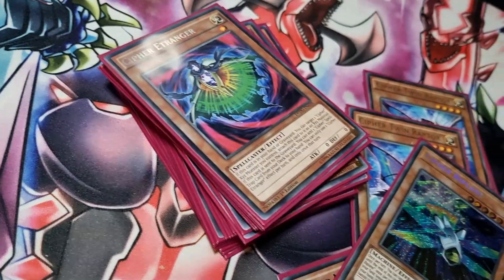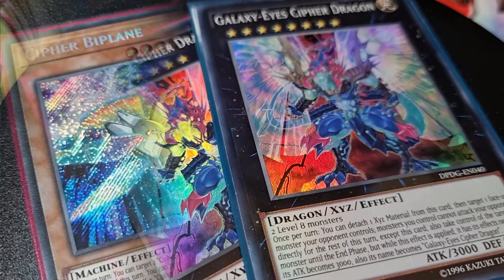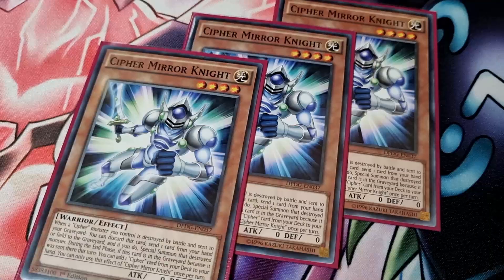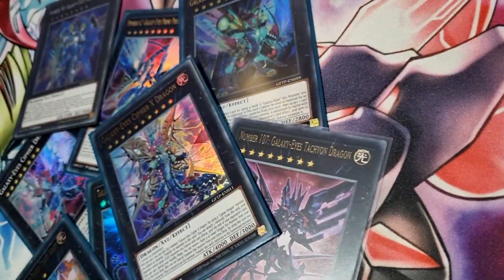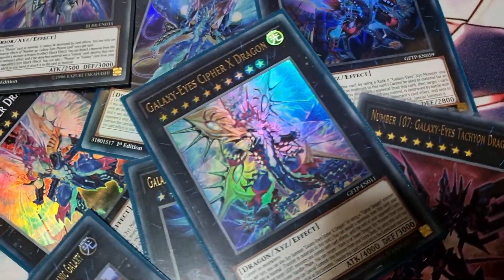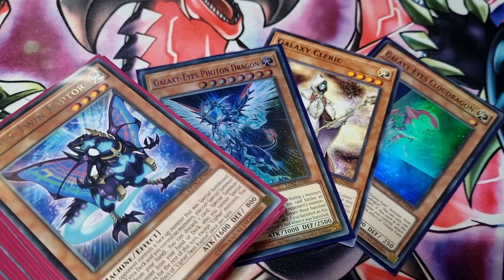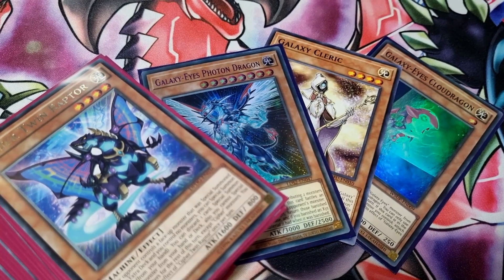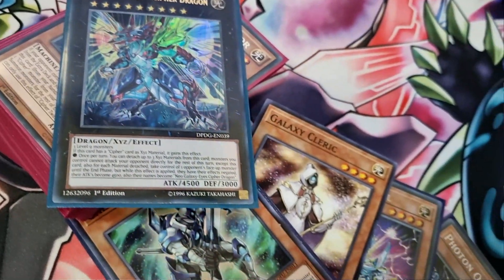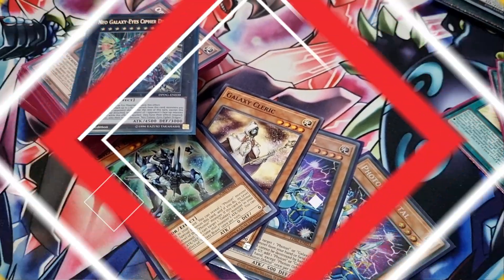Unfortunately, Cypher didn't receive any support from the new set, which is unfortunate, but there are still ways to play this version of the deck in a consistent and powerful way. Hopefully we do get some Cypher support in the future, but for now let me show you what's possible with this deck. What I find is that you can absolutely combine Cypher with the Galaxy Photon strategy to work together with no problem, but you have somewhat more of a consistent deck if you focus on Cypher purely while adding some other really powerful level aids to boost this deck's power.